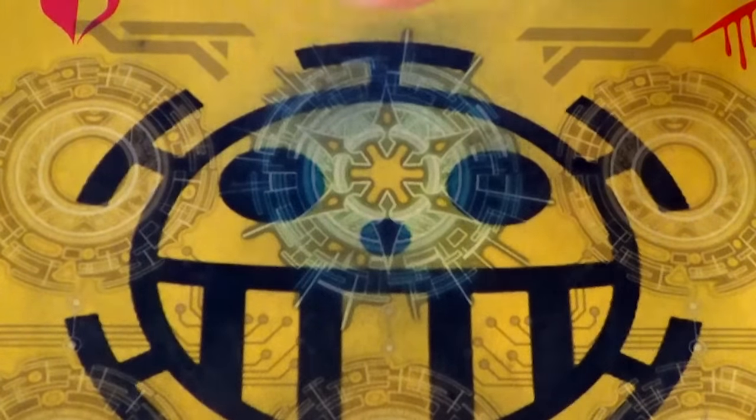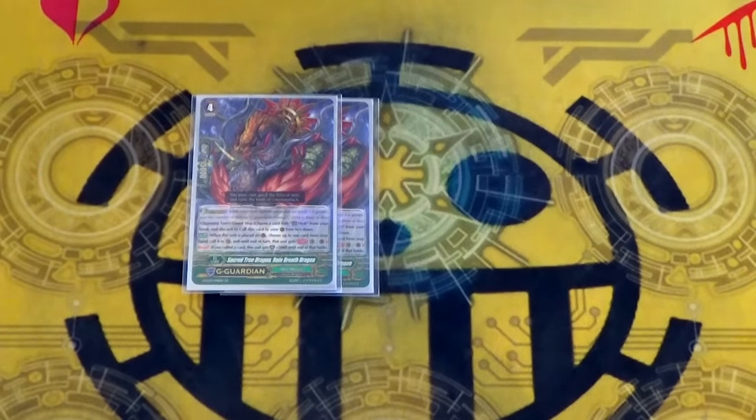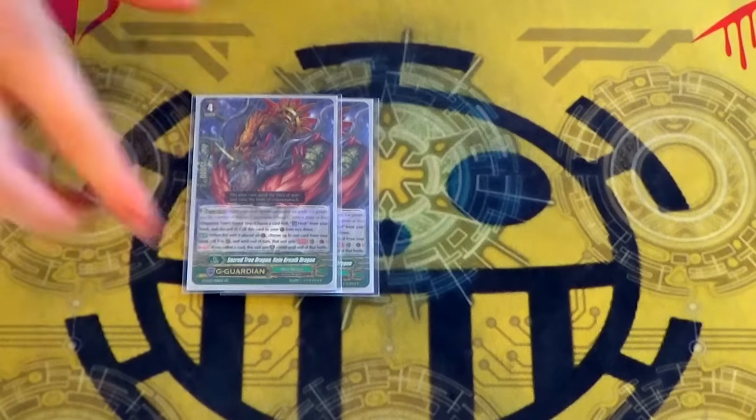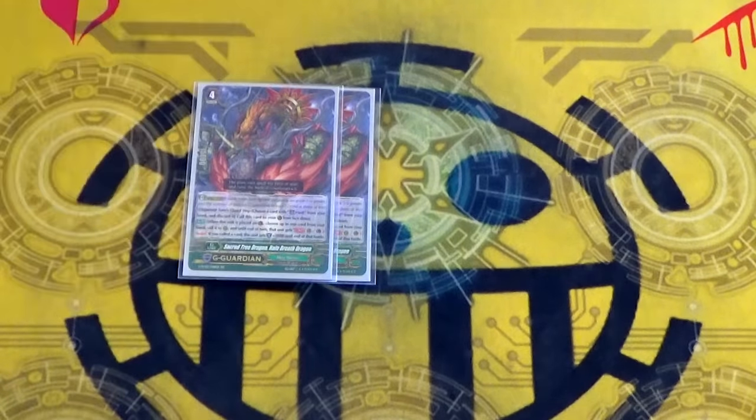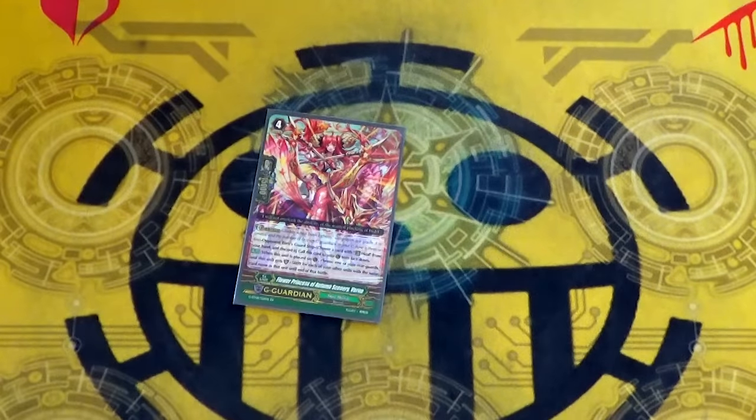Onto the G-guards. Still running two copies of Rainbreath, because Rainbreath is still a great card. When you G-guard, call a card from hand, give it Resist, Rainbreath gains 5. So it's nice defensively — if you're playing control and you lose your field, it gives you cards that you can clone.